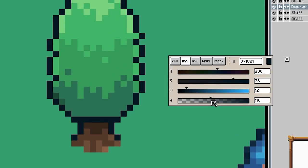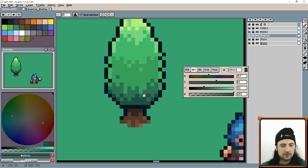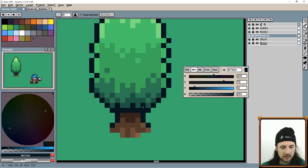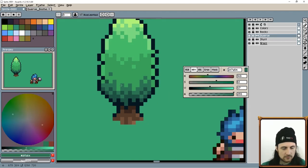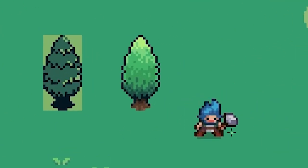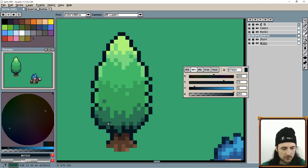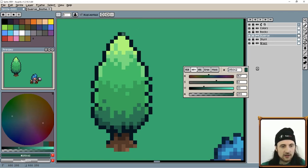Remember the technique: grab black, go to about halfway — maybe not that far — and put that on top to get a transition color. The reason I'm putting a darker color on the edge near the bottom is because this section of the tree wouldn't have lighting. So we're actually darkening it instead of lightening it near the edge on this one.